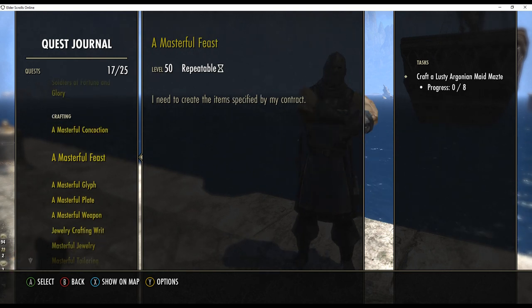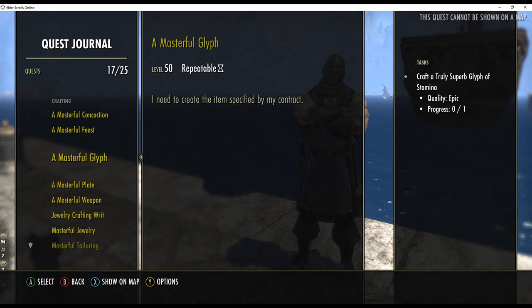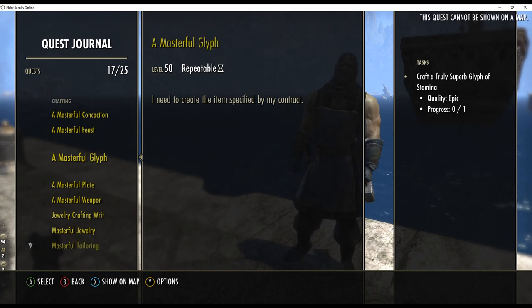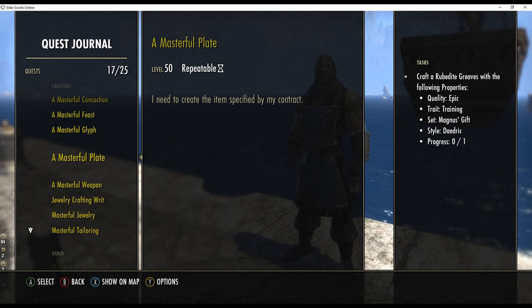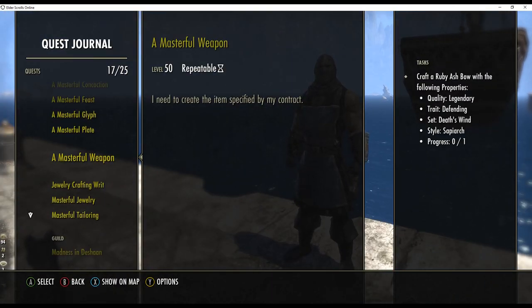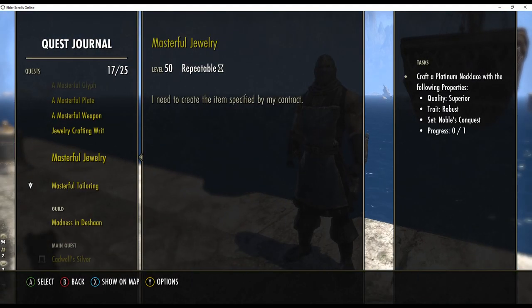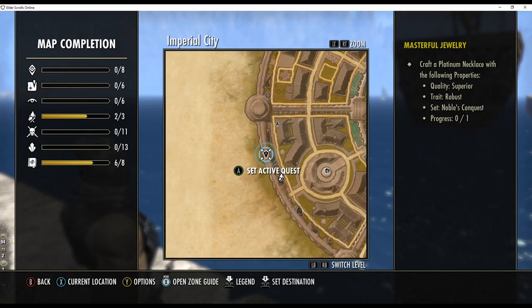First, let's look at the journal. Like other quests, you can select the Show Map option for the sealed writs quests. The game appears to have default locations for each crafting set, and they appear to be independent of your character's faction. As you would expect, only blacksmithing, clothing, jewelry, and woodworking sealed writs will display a map when you click the Show on Map button or key.